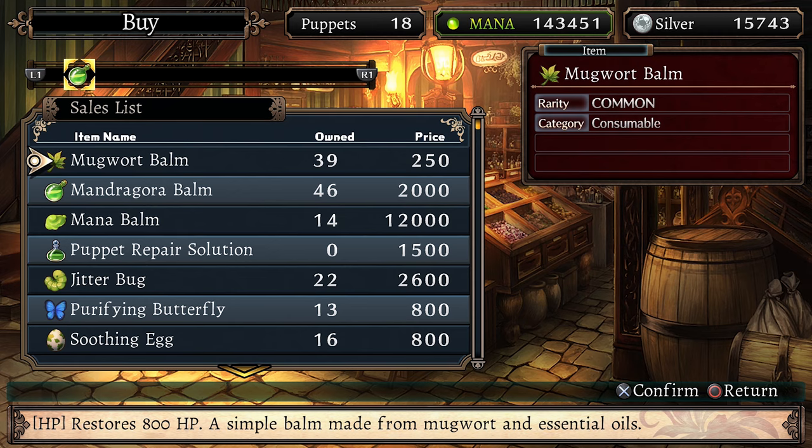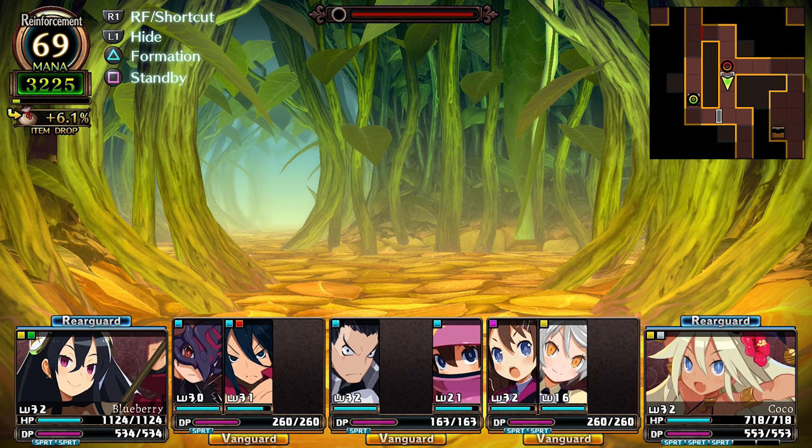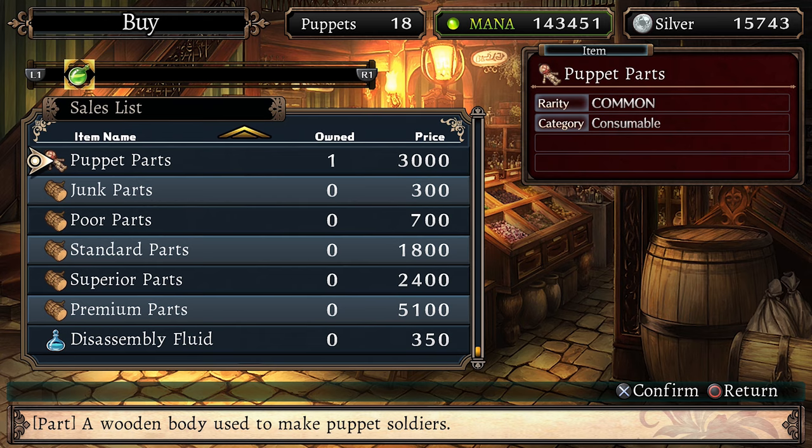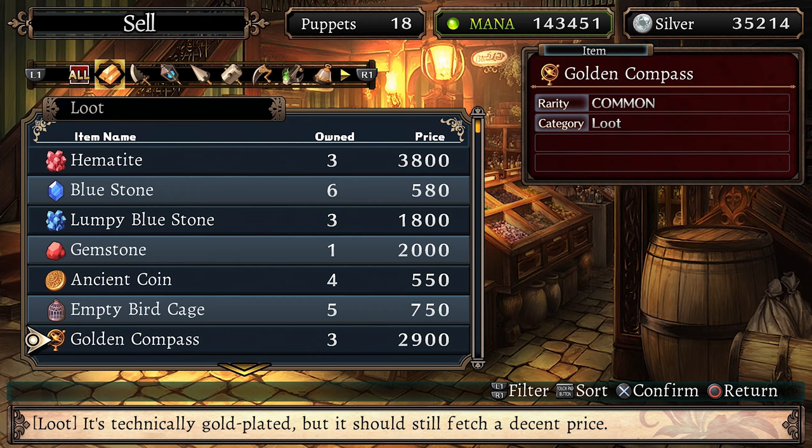You can buy consumable items that heal, revive or buff your characters at the market with silver coins. Most of the items in the market will help you while you're exploring a labyrinth, but others are necessary components in puppet repair and disassembly. You can gain silver coins by selling the items you find while exploring dungeons, and if you're lucky you may find rare items that are worth a lot.